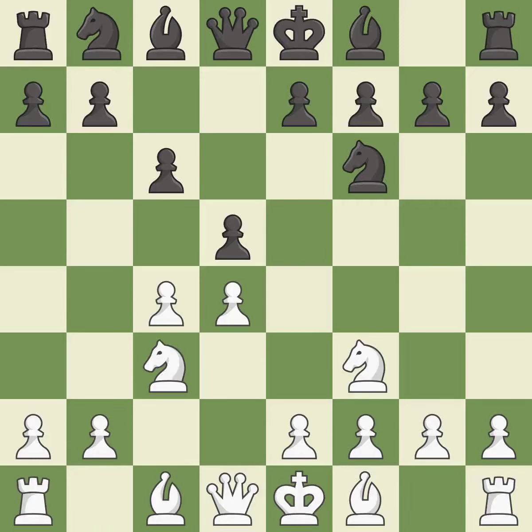Nc3 attacks the d5 square and starts to fight for the e4 square. e6 supports the d5 pawn and allows the dark-squared bishop to develop. Bg5 ignores the attack on the c4 pawn and develops the bishop, pinning the knight on f6.